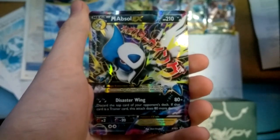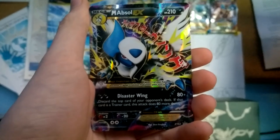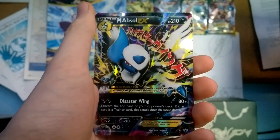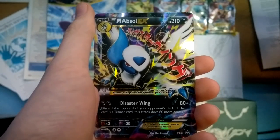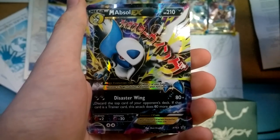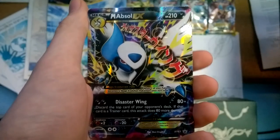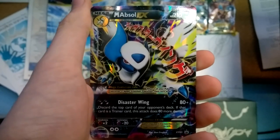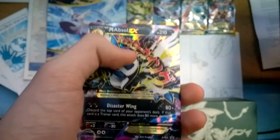And then of course we've got the Mega Absol EX with Disaster Wing. The top card of your opponent's deck — if that card is a trainer card, this does 80 more damage. So you could potentially have 210 damage for two energy with the Laser Bank combo and a Muscle Band on Mega Absol EX. That is absolutely amazing.